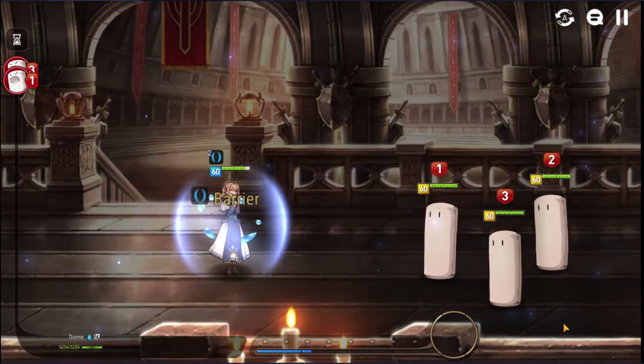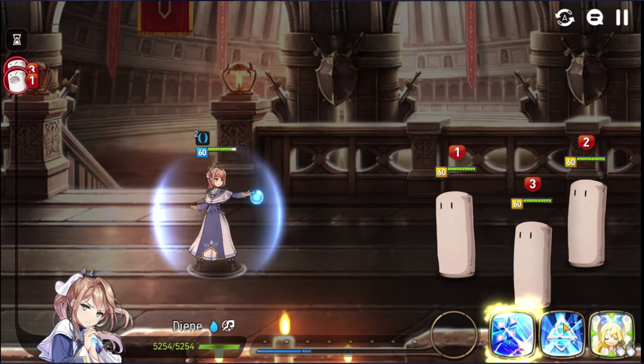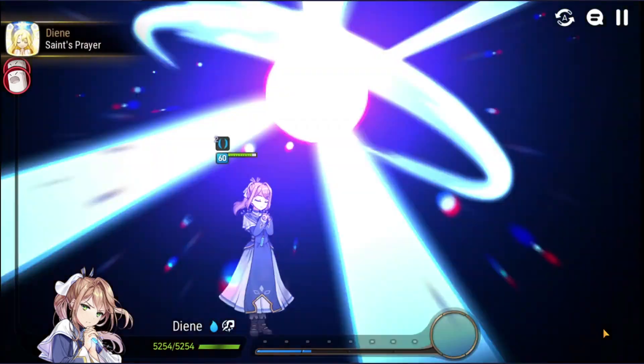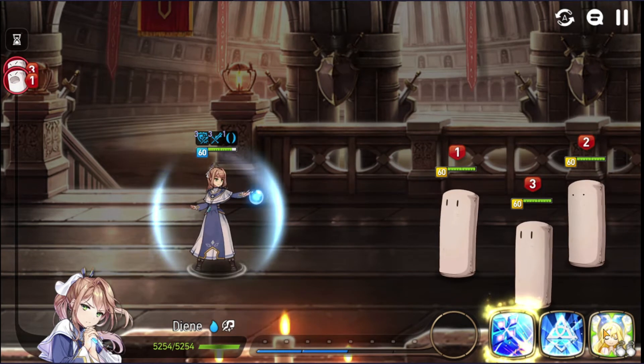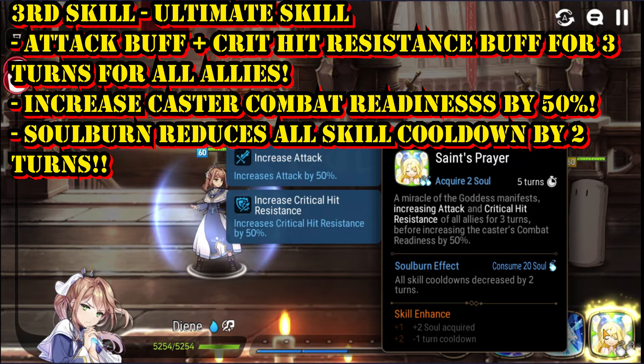The second skill animation just looks too good — the breath of orb appears right there. She's actually a queen. Now the ultimate skill is pretty amazing — it gives an attack buff to the entire team: 50% increase in attack and 50% critical hit resistance, which is very defensive and a very unique buff. Not a lot of heroes can pull this off.